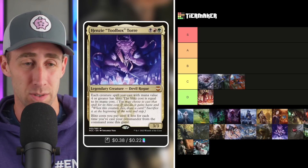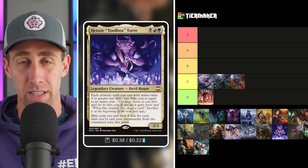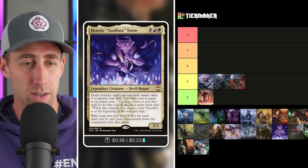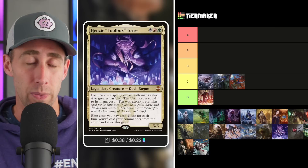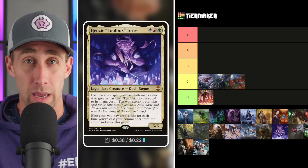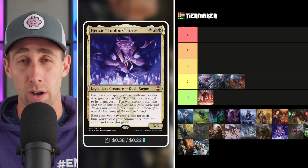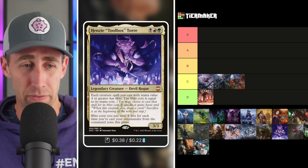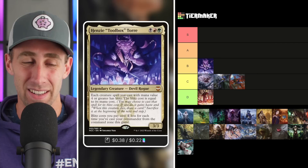Moving on — Henzee Toolbox Toray, a 3/3 Devil Rogue for four mana in black, red, green. Each creature spell you cast with mana value four or greater has Blitz, with the Blitz cost equal to its mana cost, minus one for each time you've cast your commander this game. With this commander, you really want to get it out, sacrifice it, and recast it repeatedly to reduce costs. It can do some crazy things — some combos, and tons of card advantage by Blitzing out creatures to draw cards. Cards like Fecundity help draw even more. I'm going to throw Henzee Toolbox Toray in the B tier.